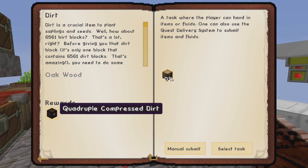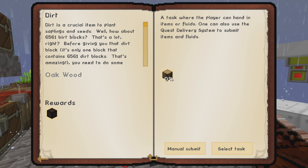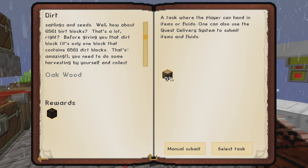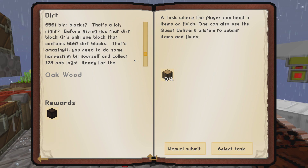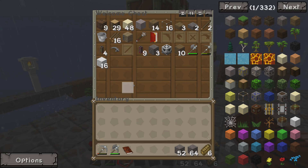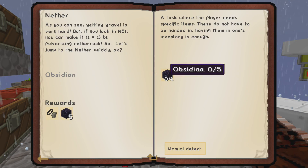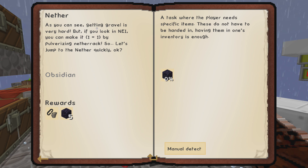In the meantime, let's see what else we can do today. It looks like they want us to turn in quadruple compressed dirt — dirt is a crucial item to plant saplings and seeds. One block that contains dirt — got it. You need to do some harvesting: collect 128 oak logs. We've got about 30, so I'll probably do that off camera. Next up we have the option to go to the nether.